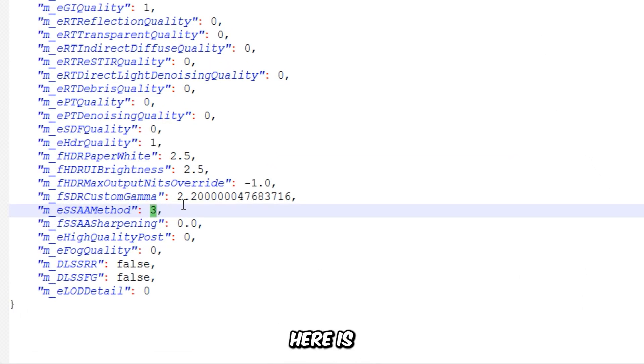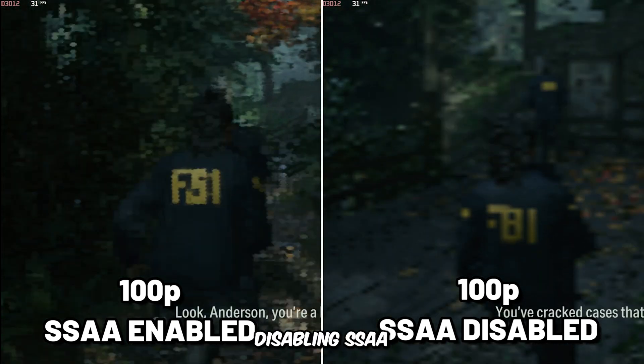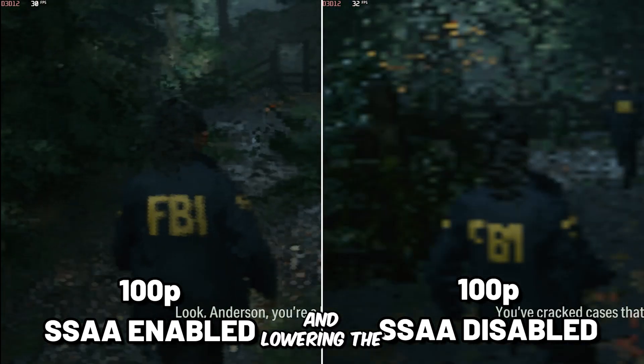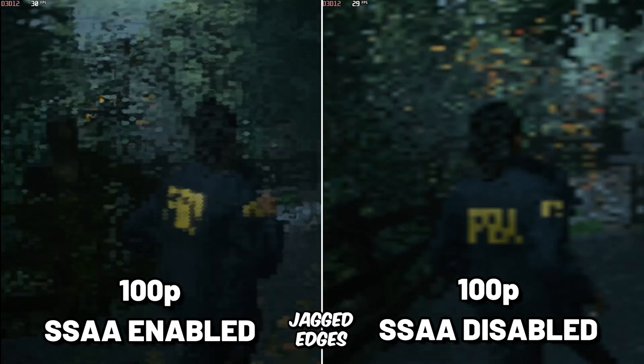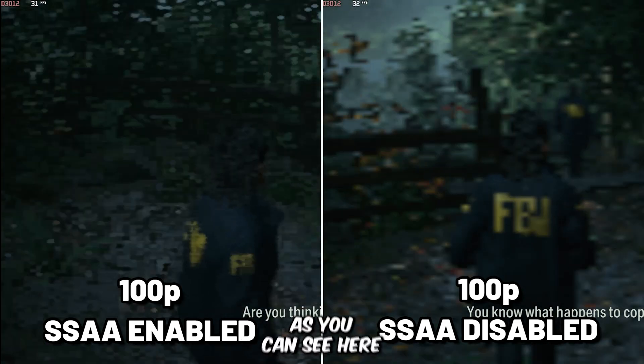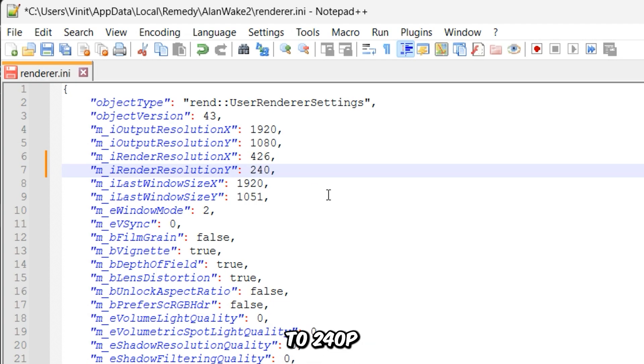Now this key right here is very critical, because it controls the super-sampling anti-aliasing of the game, and you can disable it by changing its value to 0. Enabling SSAA with a low render resolution results in a smoother but possibly blurred appearance, while disabling SSAA and lowering the render resolution produces a sharper image but with more noticeable jagged edges due to the absence of the smoothing effect, as you can see here. Now I'm going to change the render resolution values to 240p.